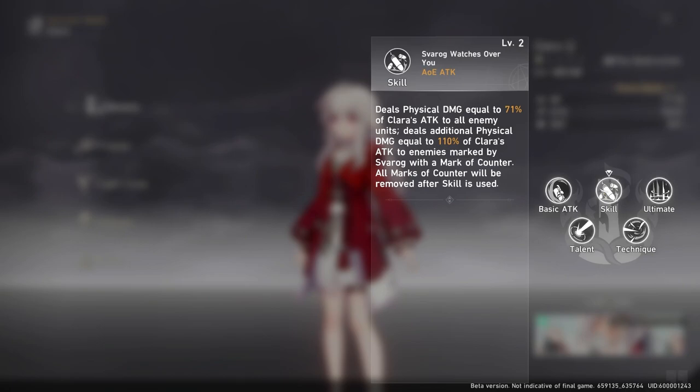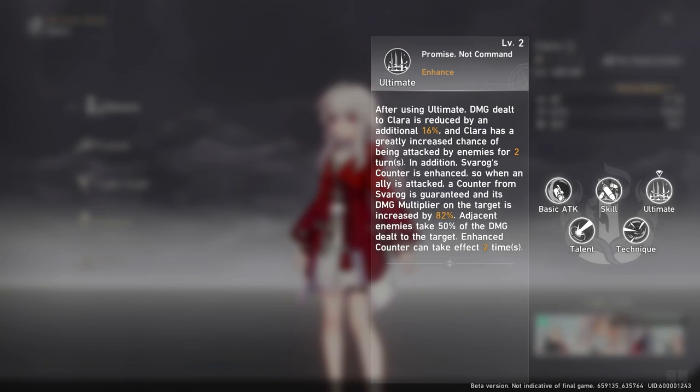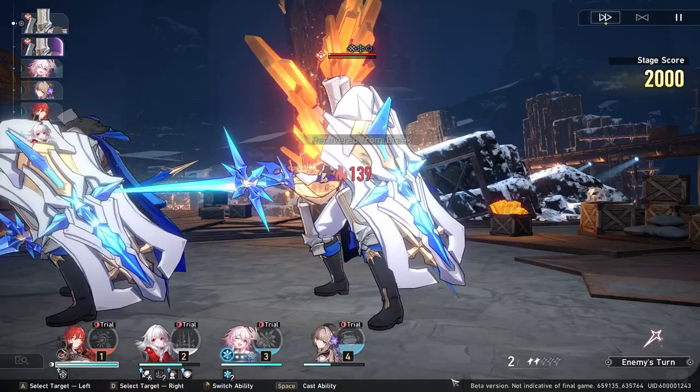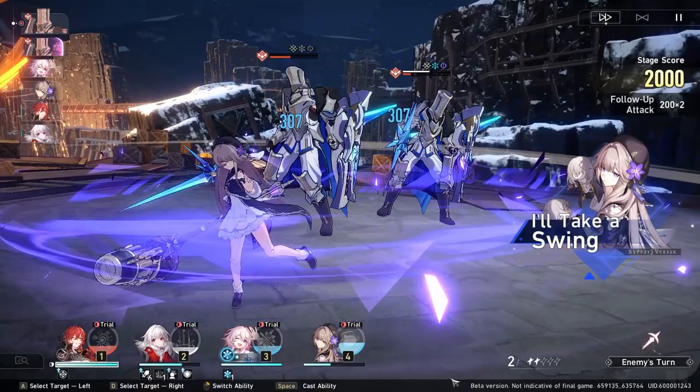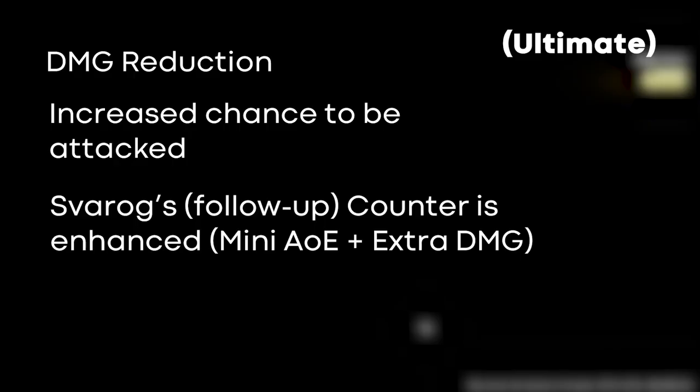After the skill resolves, the marker gets removed. Clara's ultimate first reduces her damage taken by an additional 15%, and also increases the chance for her to be attacked by enemies for two turns. On top of that, it enhances Svarog's counter attack — normally Svarog's counter only works when Clara is attacked, but after using the ultimate, for two turns Svarog's counter works when allies are attacked as well. The enhanced counter also deals additional damage, hits mini AOE targeting the main enemy plus the two adjacent ones, and this can happen two times before reverting to normal.